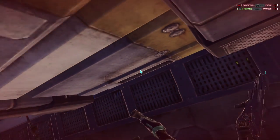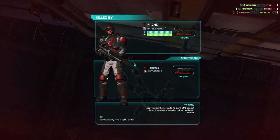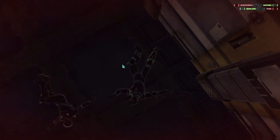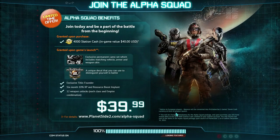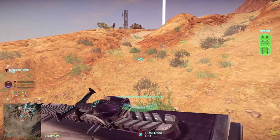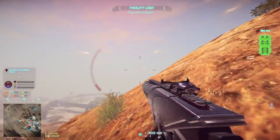With the current way things are set up, you're going to be seeing a lot of Heavy Assaults because PlanetSide is a very vehicle-intensive game and Heavy Assault is the most effective class against vehicles. Engineers get stuff like anti-vehicle mines, but there's not a lot that can compete with a good solid rocket launcher for taking out vehicles.